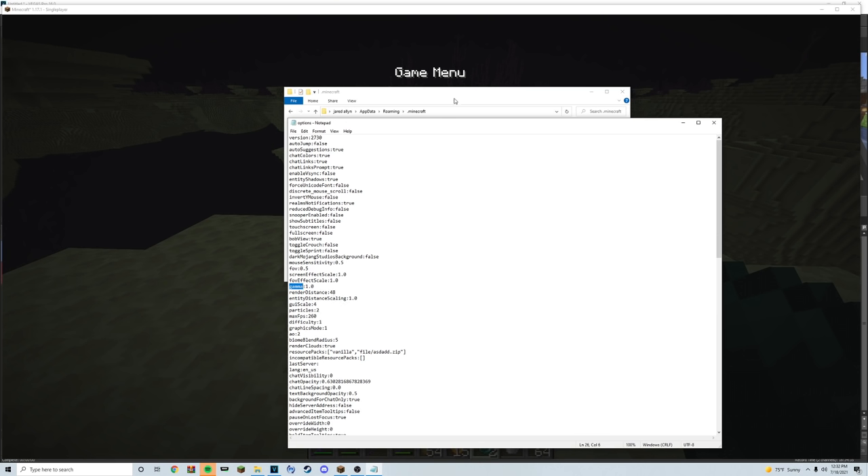For example, here's gamma — I have my gamma set all the way up in Minecraft, which is 1.0, but if you wanted to you could set it to 100 and that would make your game permanently fully bright. But right here we have render distance. The default highest render distance within the settings of Minecraft is 48. What you can actually do is set this to whatever number you want. I wouldn't set it to like a thousand, because your game is going to get really laggy and probably crash. So I'd experiment going up by small numbers — maybe start off with 56, then 60-something, and if you can handle it maybe go into the 70s or 80s. That way you can artificially inflate your render distance super high.